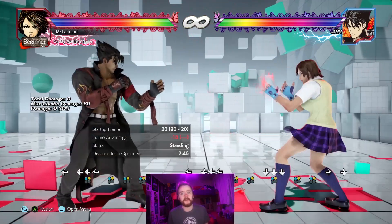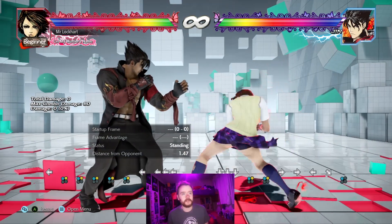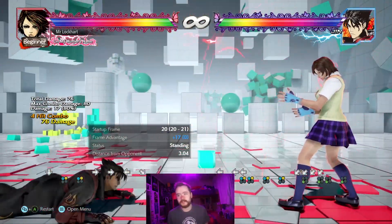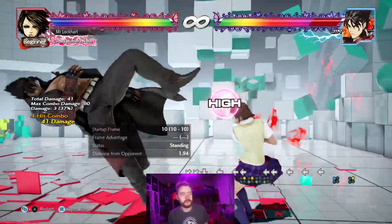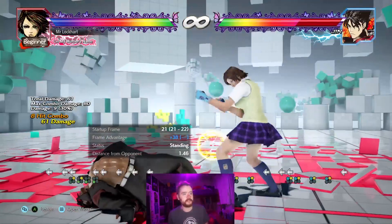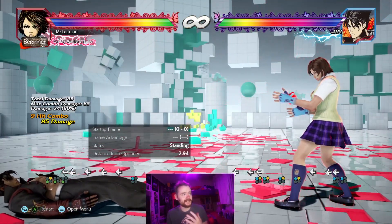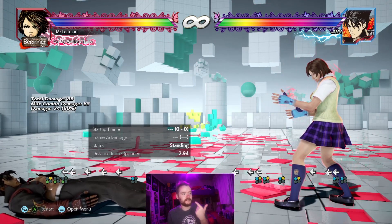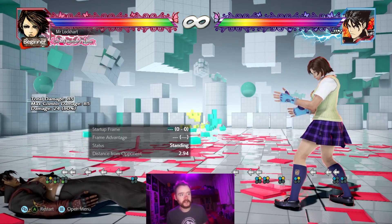Most characters have to hold the mix-up after her rage drive on block, and she gets it after certain follow-ups like while-standing 1,4 into rage drive as well. On block they're forced to take a mix-up, and it can also be used as a combo ender or high-class launcher. It has a lot of purpose — free hits, combo ender, launcher — it's just a really strong rage drive overall.